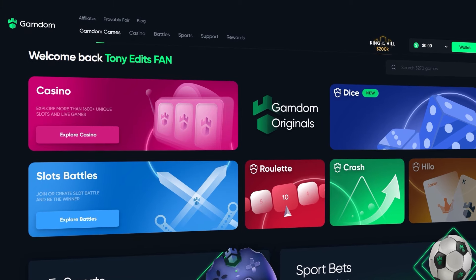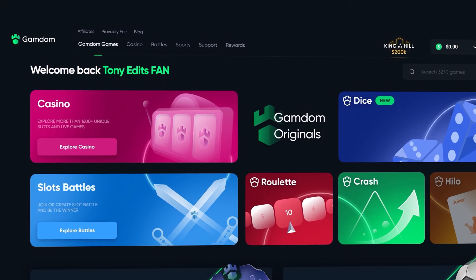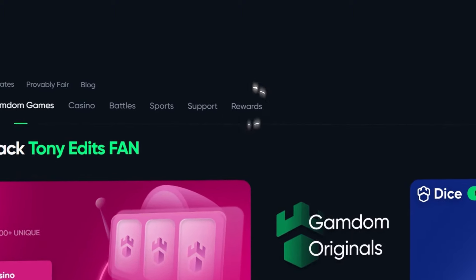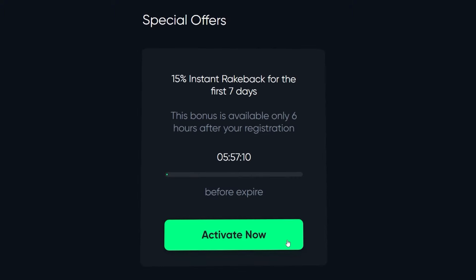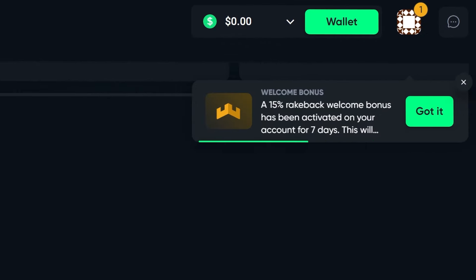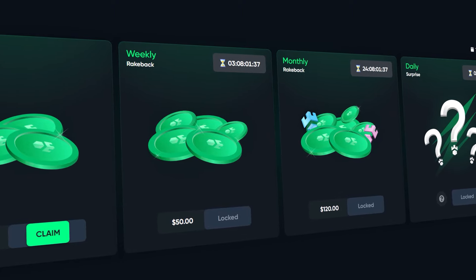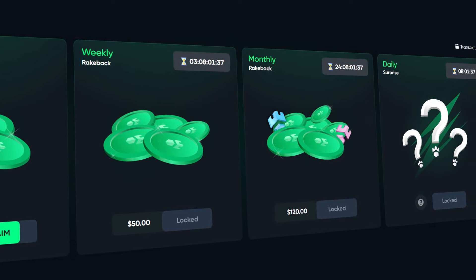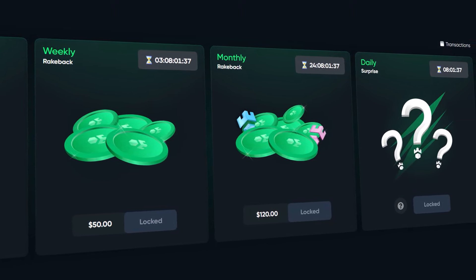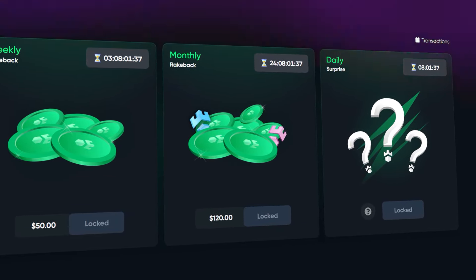Before we get back into the video — if you are above the age of 18 and new to Gamdom and want a chance to claim some rewards, go to the rewards button after registering. At the bottom of the page you'll see a box that says 'claim bonus.' Type in code Tony Edits to instantly unlock 15% rakeback for your first seven days, plus instant, weekly, and monthly rakeback, and a daily surprise bonus every 24 hours. I appreciate all your support.